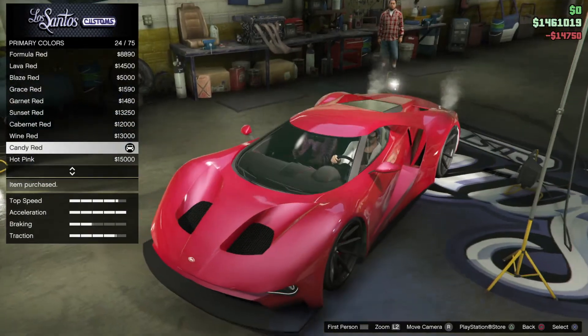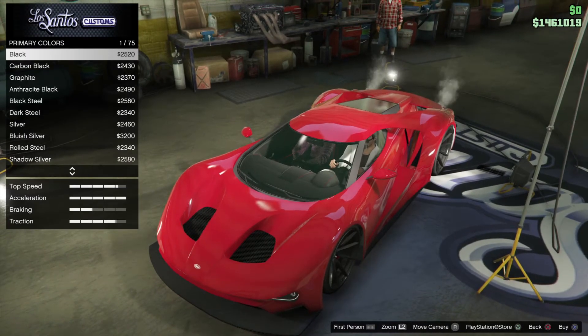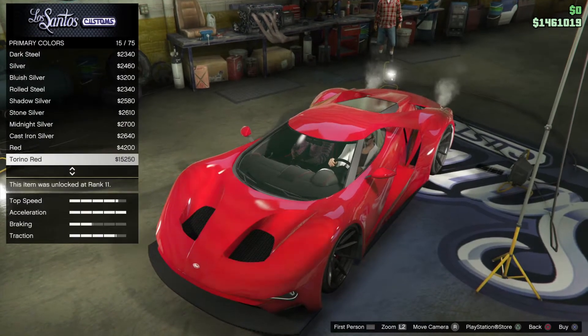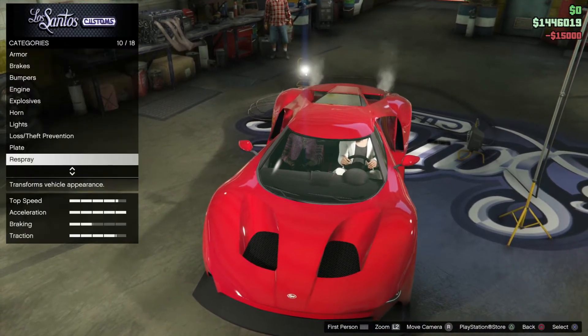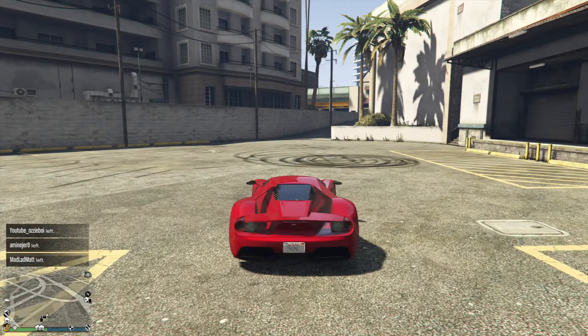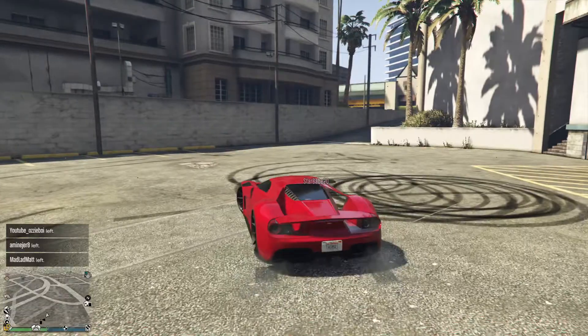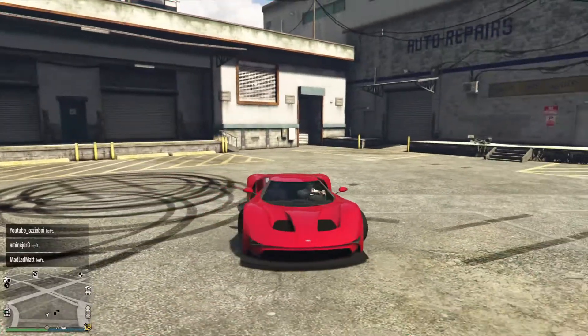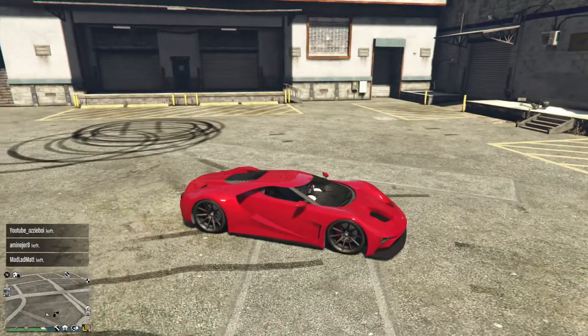The pearlescent is going to be formula red number 16. Metallic candy red with pearlescent formula red gives you quite a nice red color — love this.